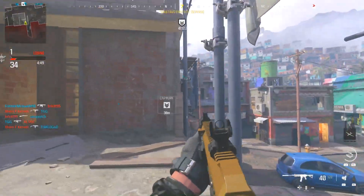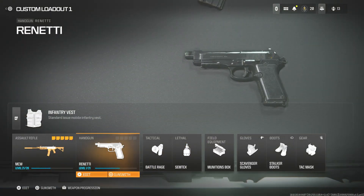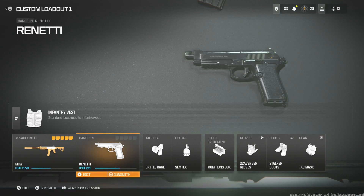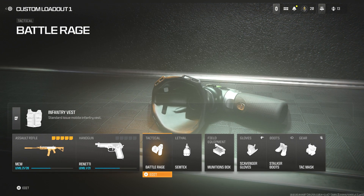Let's have a look at this class setup. First of all, we are using the MCW, but a quick rundown on everything else. We are using the Renetti as the secondary — the best handgun in the game. It's three-round burst and it's a great idea to pull out and finish kills, especially if you're running out of ammo.